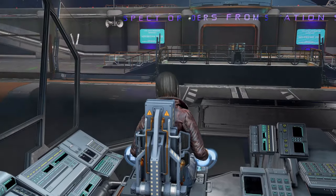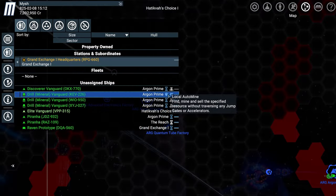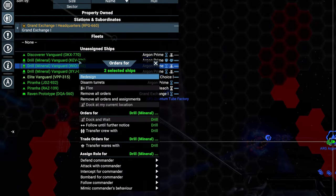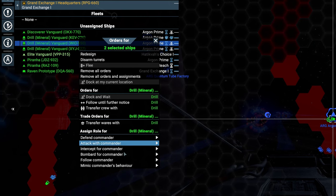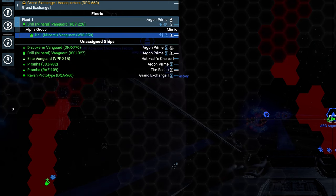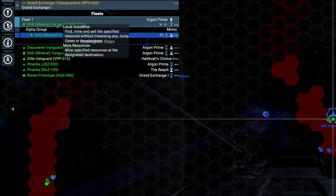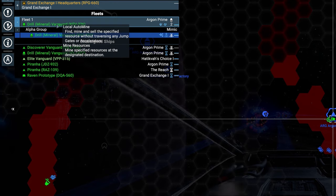Now let's expand the fleet a bit. You don't have to give all the orders again. Just select another miner, right-click on the miner already at work and select Mimic Commander's Behavior. Pick a squadron designation and there you go — your first mining fleet. The commanding ship is marked with a little crown icon. Whenever you want to reassign your fleet, just change the commander's orders in the behavior menu and every other ship will copy these orders.